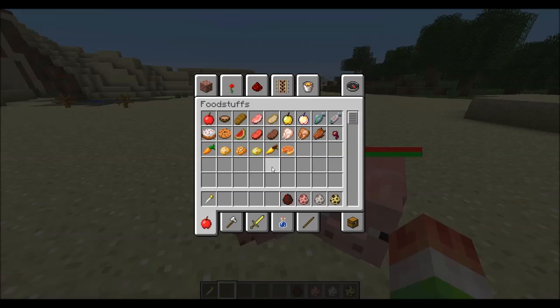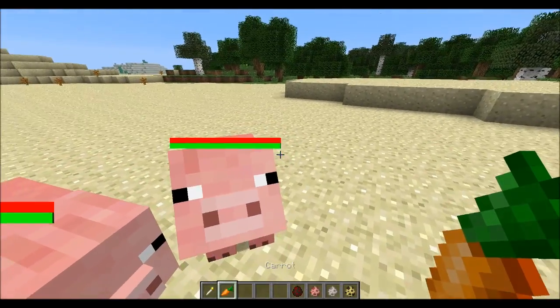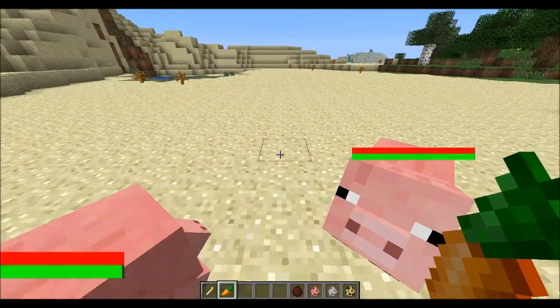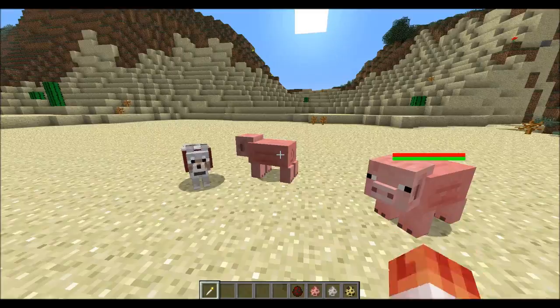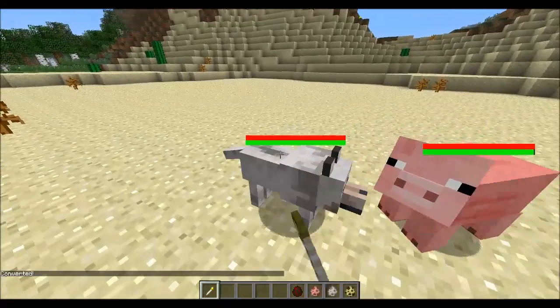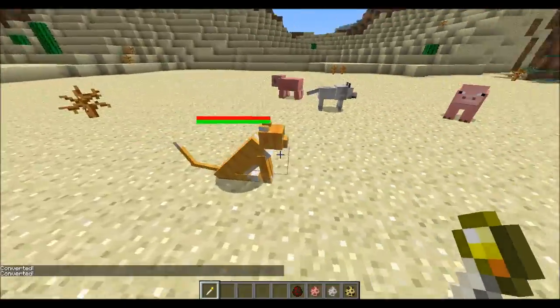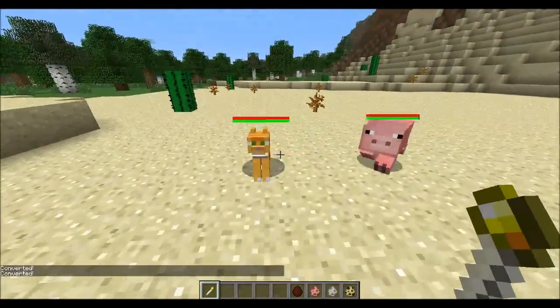You'll notice the bar is slightly down, so let's grab some carrots for our pig and right-click on him to fill it up. Next, let's go ahead and tame the other ones — right-click to convert the wolf, and right-click to convert the cat or ocelot. He's actually turned into an orange and white cat with green eyes, which is pretty cool.